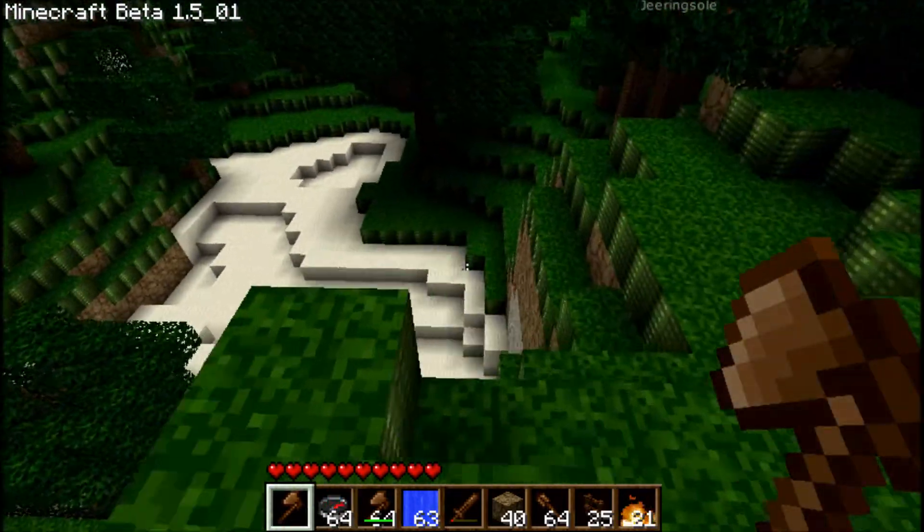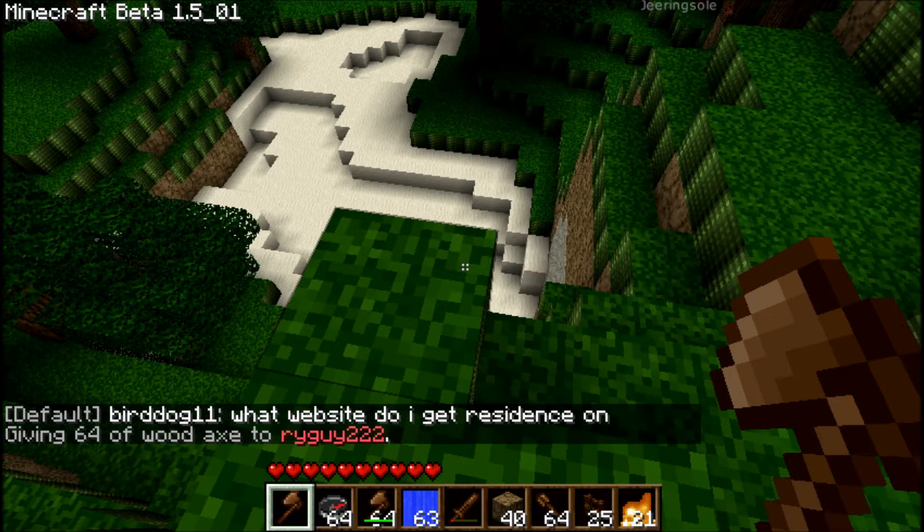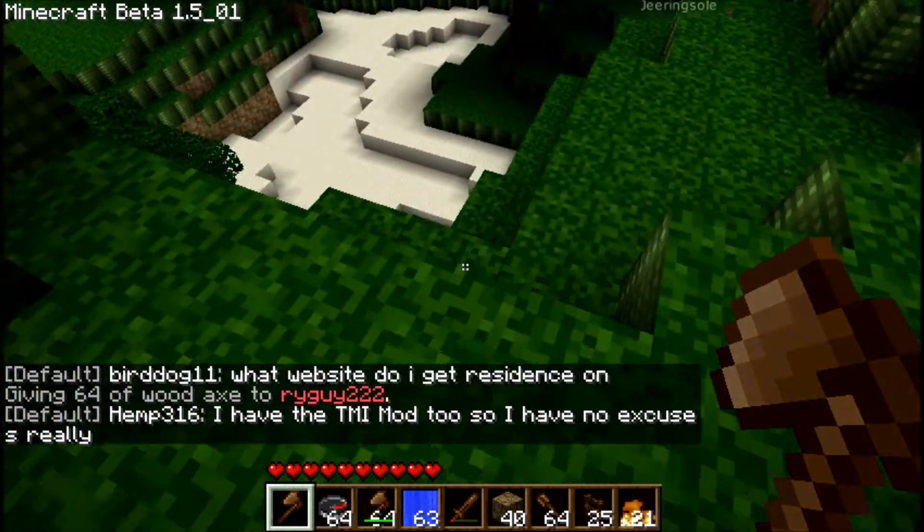You need to give yourself a wooden axe. You can type slash I, wooden axe, and you'll get a wooden axe. Or you can use slash I-271.